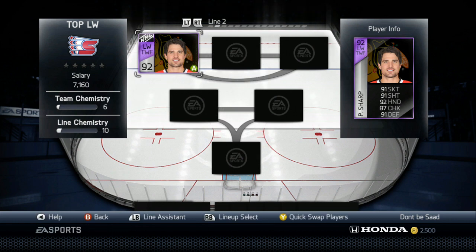My number 3 left wing is Patrick Sharp. The play of the game card is 91, 91, 92, 87, 91. But the base plays just like that card. The base feels like it should be 90 skating, 90 shot. Base Sharp is ridiculous — his shot is ridiculous. His slap shot is ridiculously good, same with his wrist shot, really accurate too. The only complaint I really have with Sharp is his skating. It says 90 skating, and he's fast going up and down the ice, but his agility just isn't ideal in my mind.